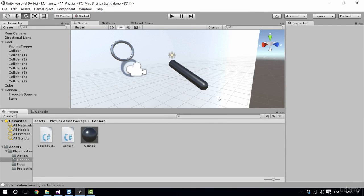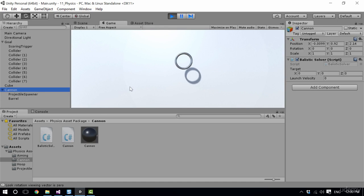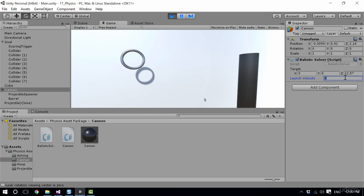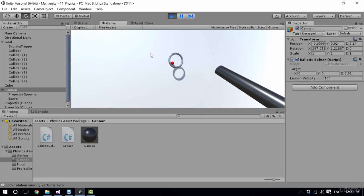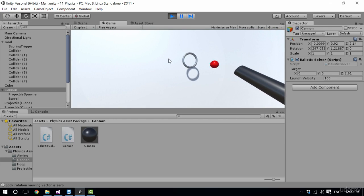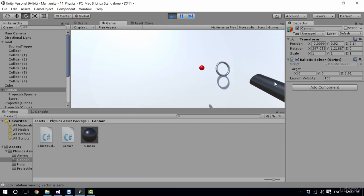Welcome! In this lecture we are going to be adding more fun into our game. We're going to be able to move our heads around, change the ballistics of our cannon so we can set a location for it to hit, set the launch velocity and let it do some ballistic solving. We can fire things, change the location it's firing at, and the colour highlights. We're going to find out why we might need to use raycasting instead of doing all this manually. So exciting stuff, let's dive right into the lecture.